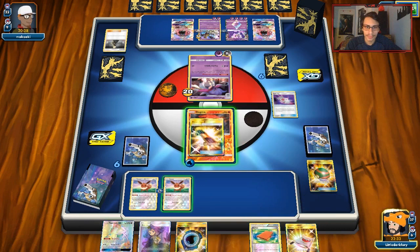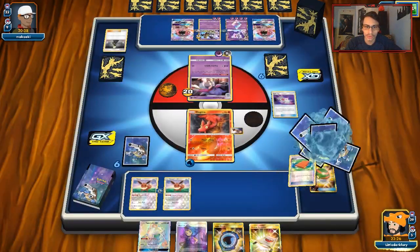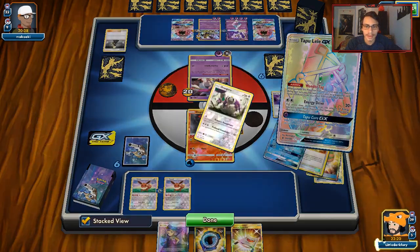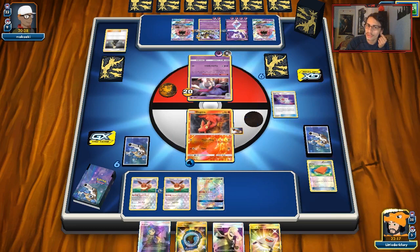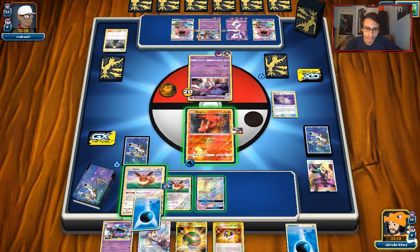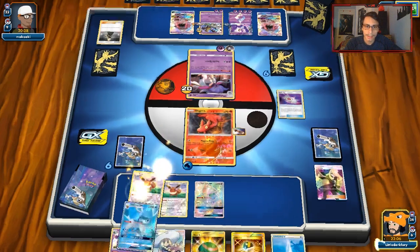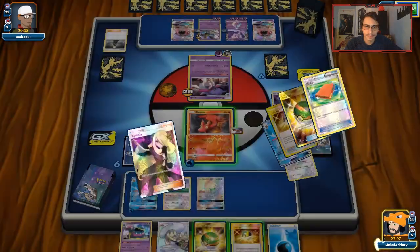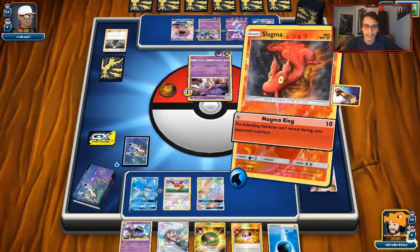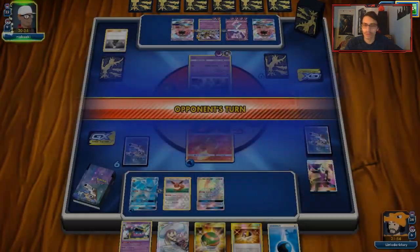Ultra Ball — there we go, we can attempt to do something. We can make an attempted comeback. I think we'll just keep Magma Ringing. We're going to do Pal Pad now to get those back. I'm going to Smooth Over for Faba so that next turn we can try and get rid of that Shrine. If he has a Guzma I think he just Storm damage me — and he does. He had the Guzma. There's a lot of energy in play.